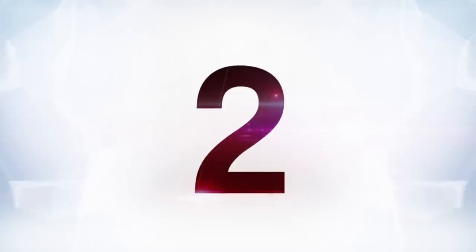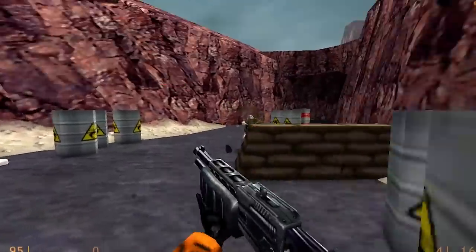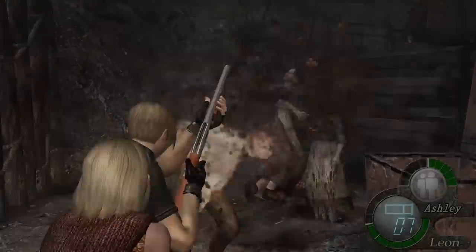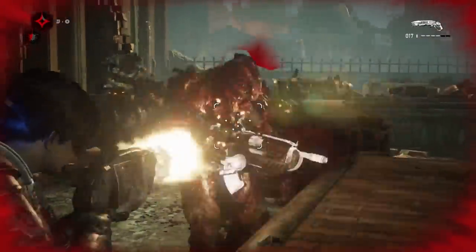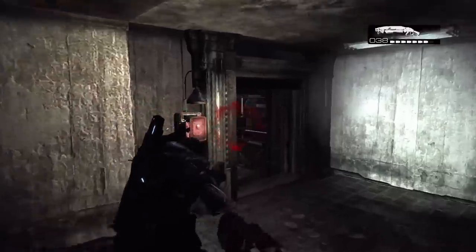At number two is Gears of War's Gnasher shotgun. In most games, shotguns have pretty unrealistically short ranges, but it's understandable — mostly you want games to be balanced and you don't want to overpower a weapon. But Gears of War really goes overboard with it. Maybe it's because it's third-person, so it's a little more noticeable. The range just feels short, but the Gnasher still dominated multiplayer matches for one reason only.